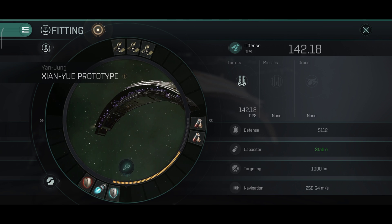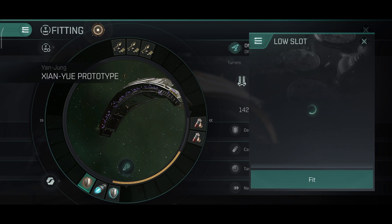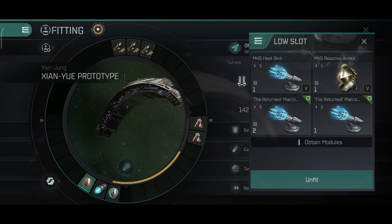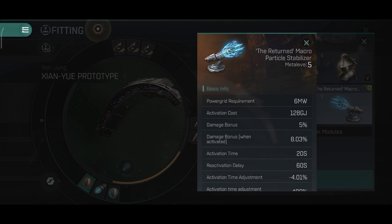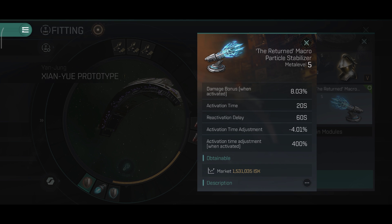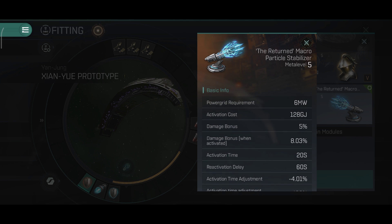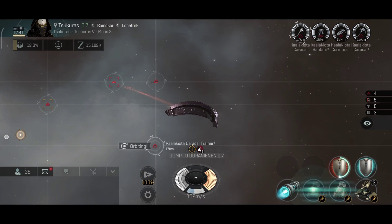Instead of the invulnerability field you can also place a particle accelerator which will increase the ship's DPS, but in that case you will have less resistances and the ship will take more damage. I have the ship built for maximum tank with around 70-75% on all resistances, using rigs for the different damage types. Managing a module in the low slot can be tricky, especially in combat.